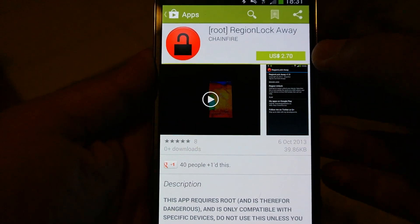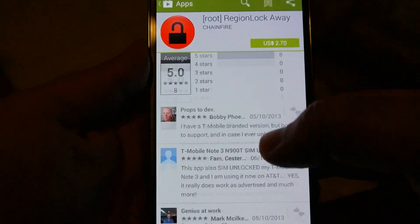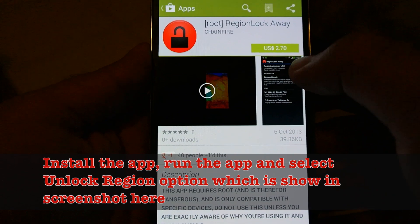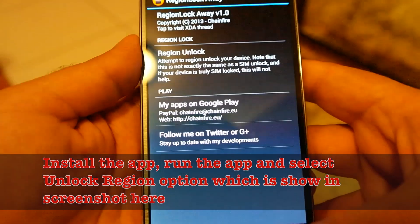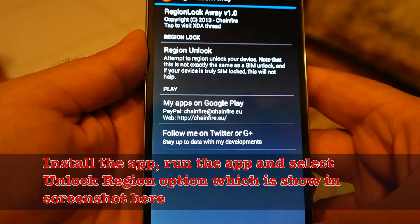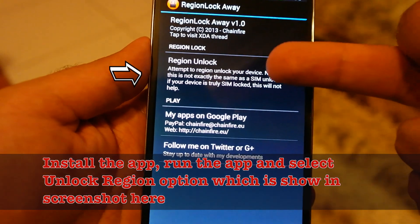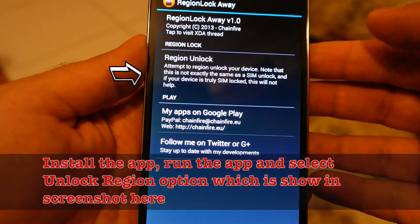Install this app — it costs $2.70. Install it and your Note 3 will no longer be region locked. As you can see on the screen it says 'region unlock', but you need to be rooted.